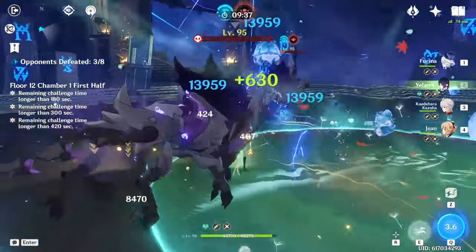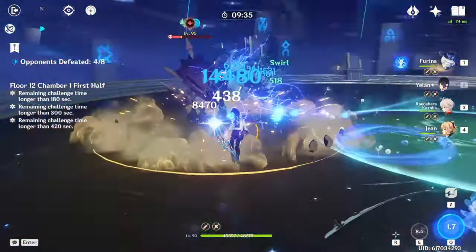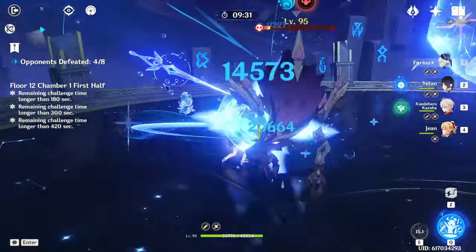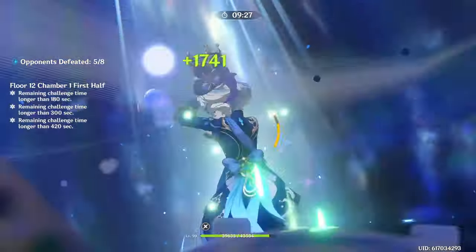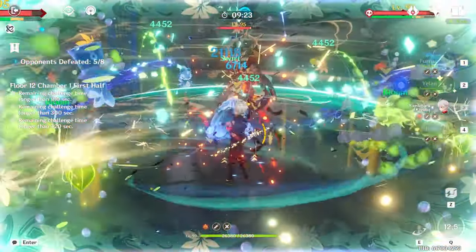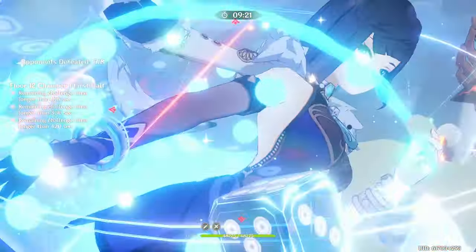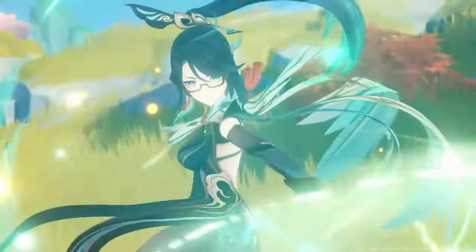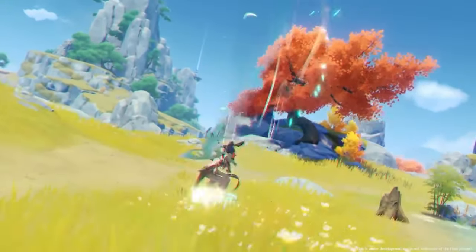That doesn't matter much because you shouldn't expect a healer to do a lot of damage, unless you're a whale that can afford C6 Baizhu and C6 Xianyun. It doesn't matter if you do her skill once, twice, or 3 times, because she will always generate 5 energy particles. So if you don't want her on field for a long time and don't care about her damage, I'd recommend doing her skill once or twice. It also has a 12-second cooldown, and her skill's main use in a rotation is simply to generate those 5 energy particles.